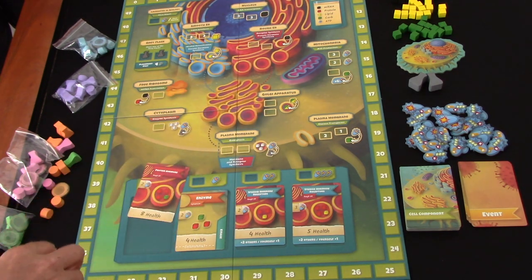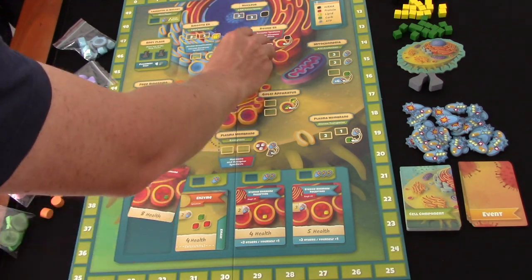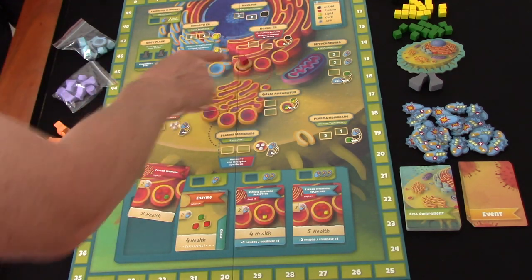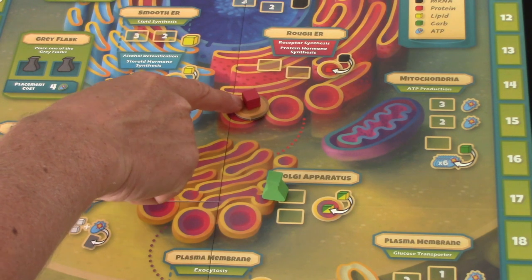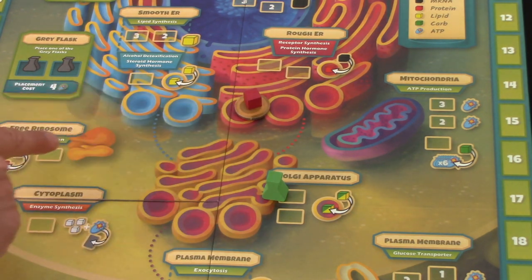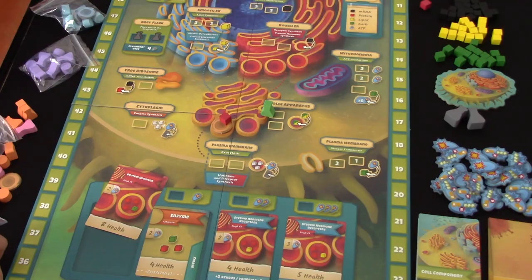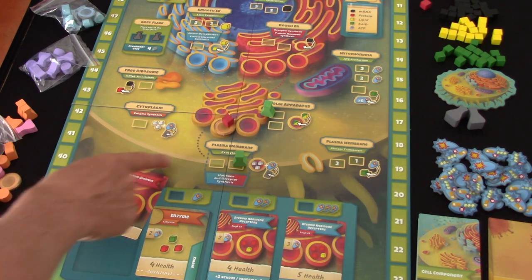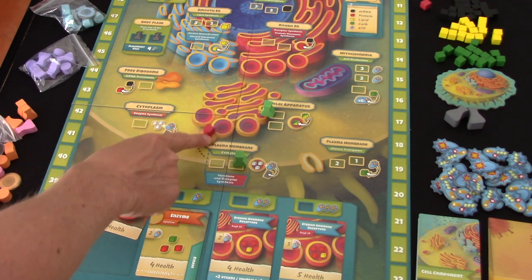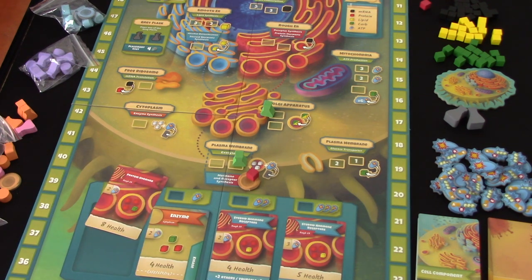So this is that element of worker placement that's quite different - you place a worker, you get some resources. But then this transport vesicle stays there. You take another action to move it to the Golgi apparatus, move it to the next part through the cell. Then with another flask to the plasma membrane for exocytosis, to complete the hormone and receptor synthesis.